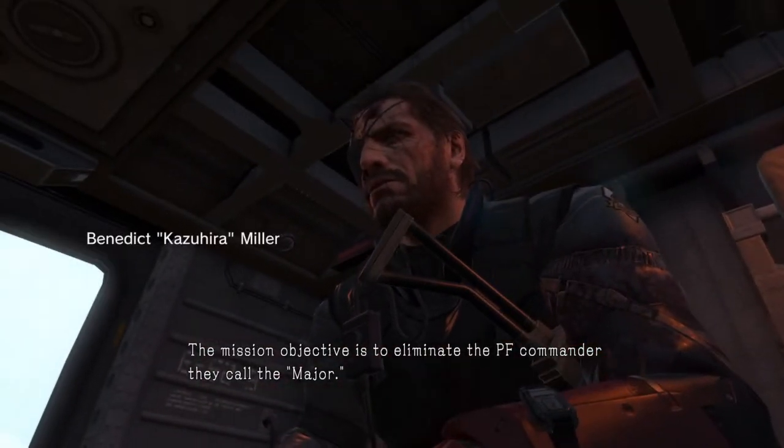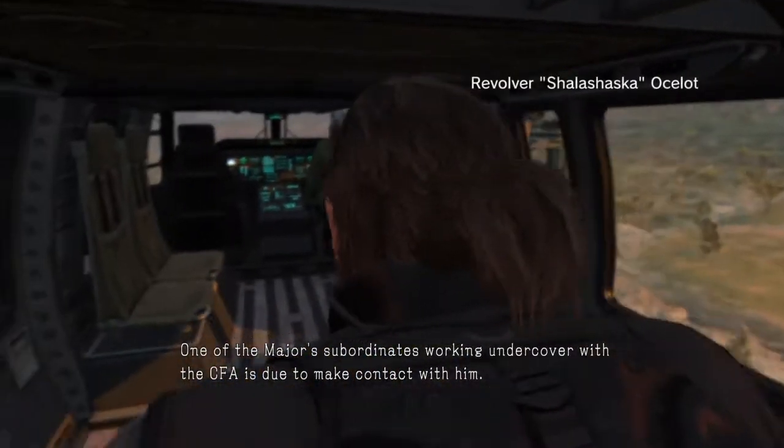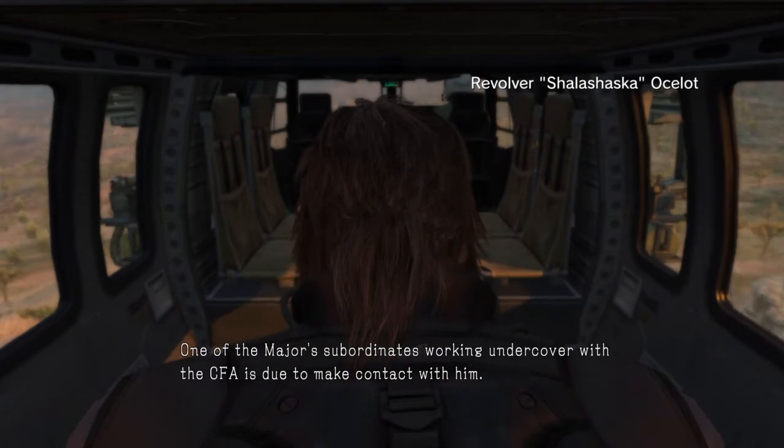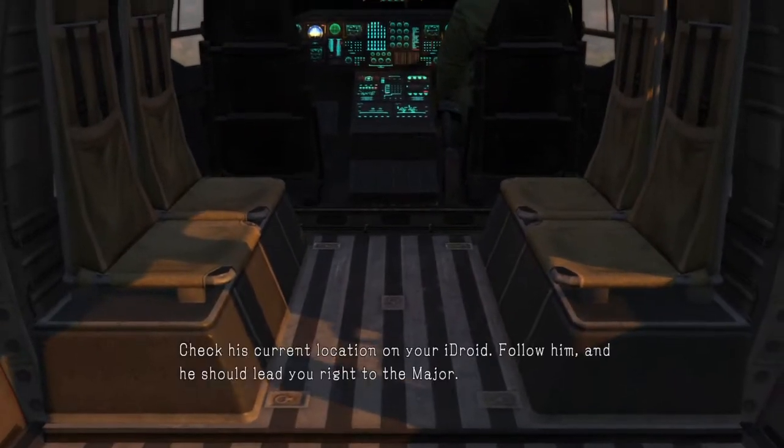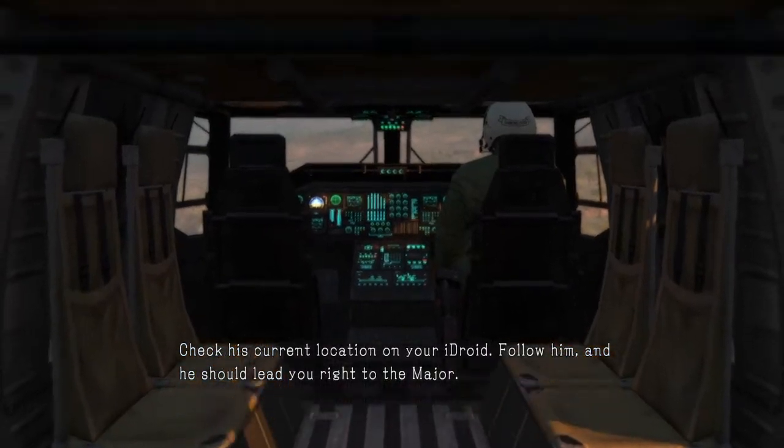The mission objective is to eliminate the PF commander they call the Major. One of the Major's subordinates working undercover with the CFA is due to make contact with him. Check his current location on your iDroid. Follow him, and he should lead you right to the Major.